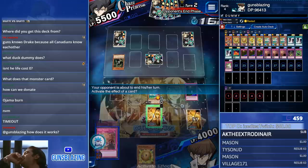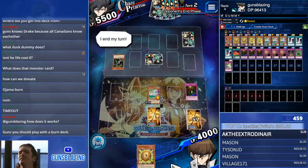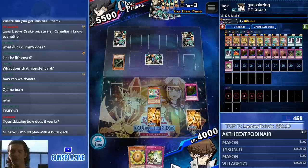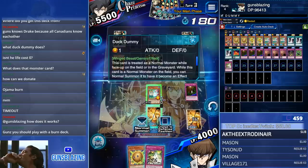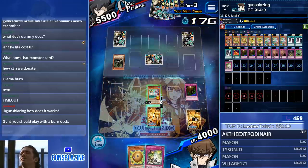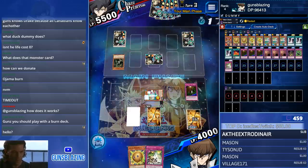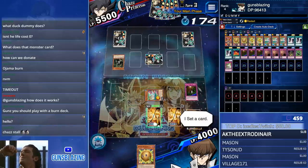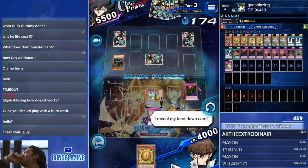I have to gate it, or else he can potentially get like a Blue-Eyes Ultimate Dragon out and attack my Duck Dummy. But now I can just do this — defense, normal summon. That's game over. He cannot destroy it anymore, not with Tribute to the Doomed.